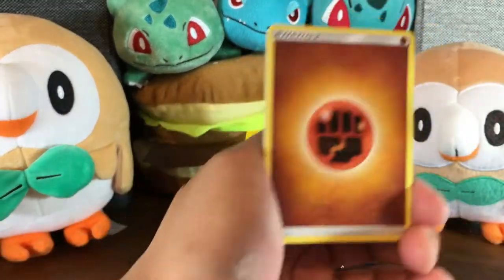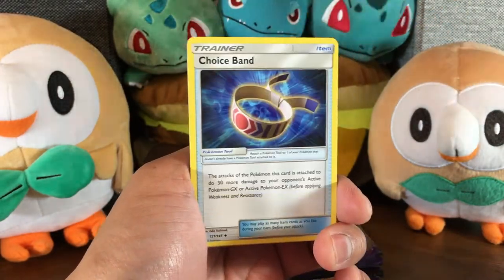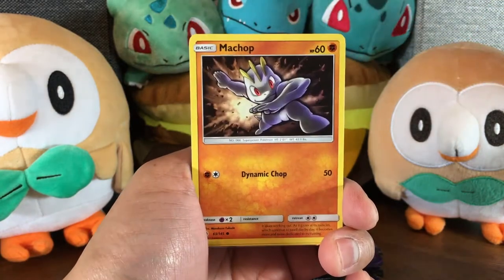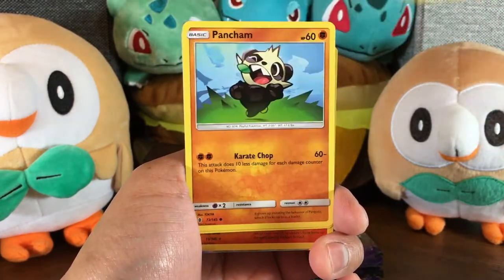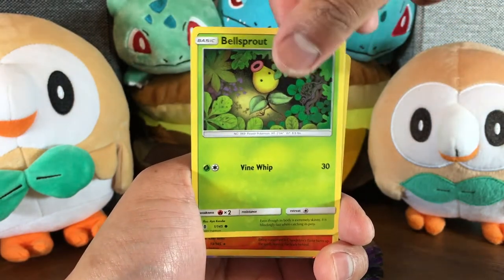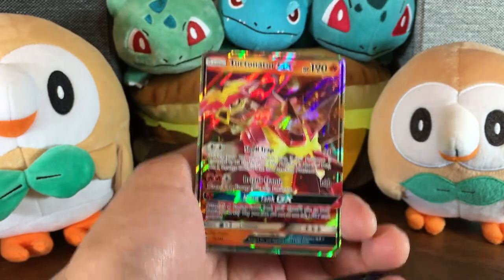Okay, anyways, we're on to pack 29. Let's see what we get. We have a Fighting Energy, Bewear, Alomomola, Choice Band, Machop. I love the art on that Machop. Chansey, Wailmer, Snorunt, Pancham, Bellsprout. That's funny. Chandelure and a Turtonator GX. That's kind of cool.